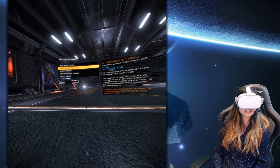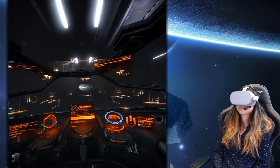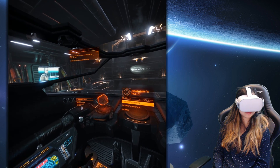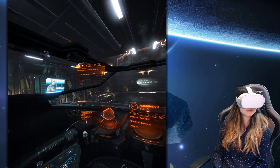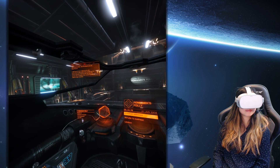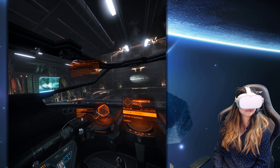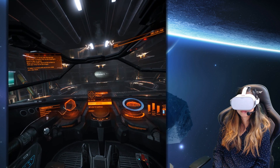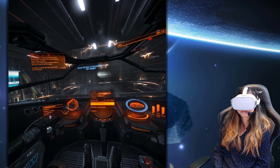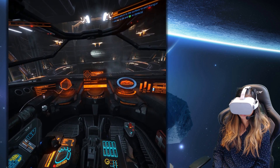Hey commander, now it's time for you to help me out. I need you to do a cargo run for me. Ordinarily I'd take care of this myself, but I'm not on the best of terms with the security forces over in Azaban City, so you're gonna have to take my place. When you're ready, return to the surface to take your ship out of the hangar. Select 'return to the surface' to exit hangar — like this, okay.